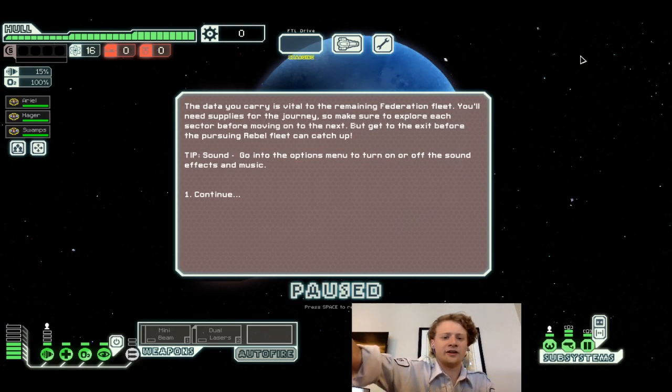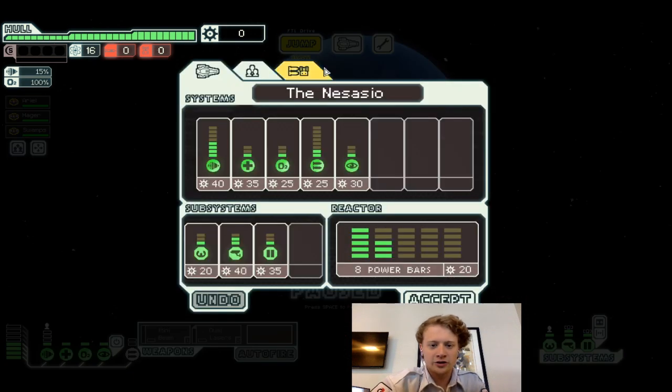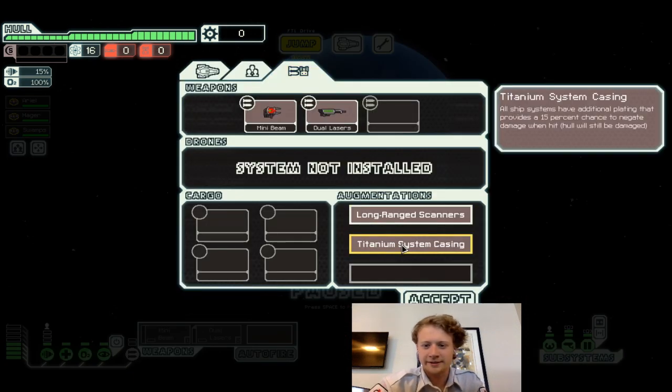The data you carry is vital to the remaining Federation Fleet. You'll need supplies for your journey, so make sure you explore each sector before moving on to the next. We need to get to the exit before the Pursuing Rebel Fleet can catch up. Our ship has Titanium System Casing — all ship systems have additional plating, providing a 50% chance to negate damage when hit, though hull will still be damaged.